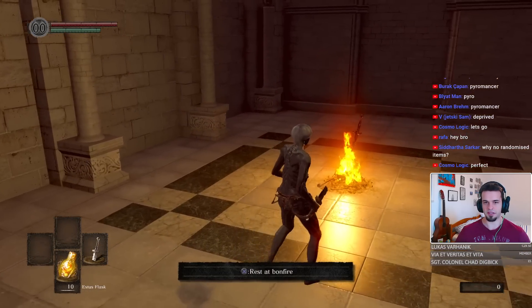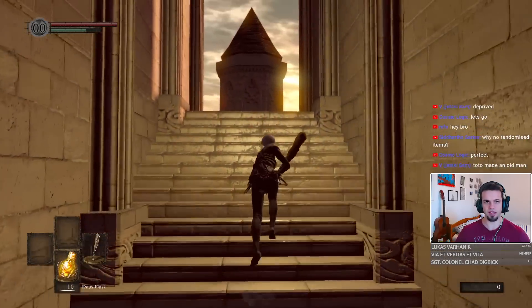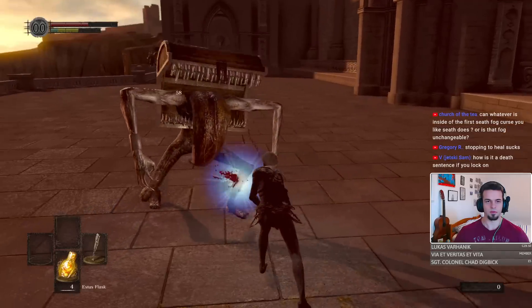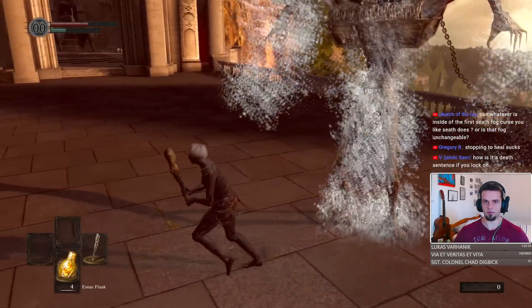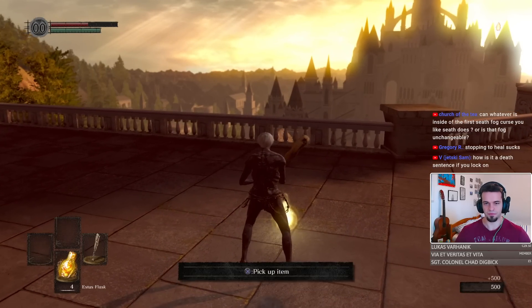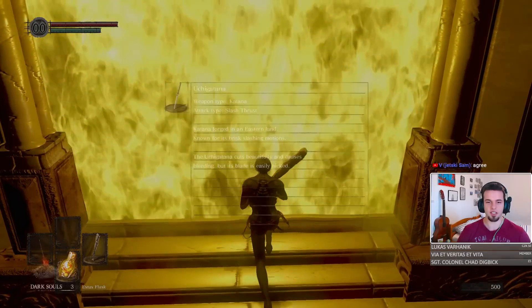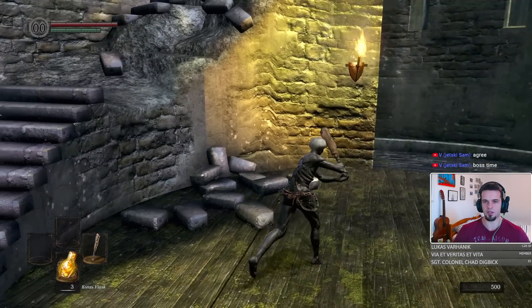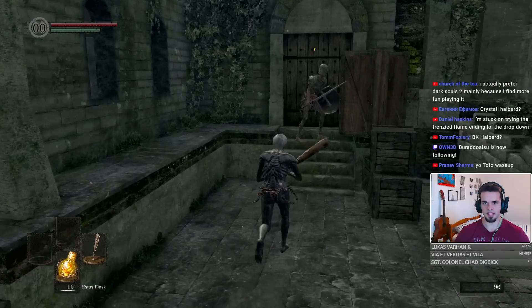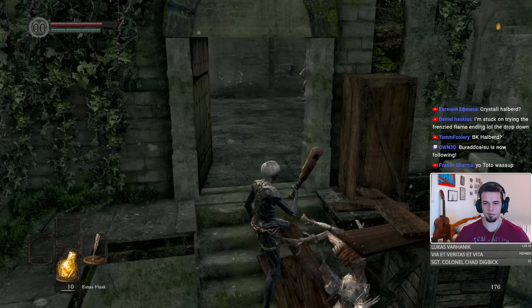Undead Londo is our first starting location. This is gonna be interesting. Let's try if I can go to Sif's foggate. We should be able to get at least a decent weapon here. Crystal Halberd — that's basically a plus 10 weapon. The Sif foggate leads to Undead Burg. There is a foggate between here and Firelink, which means we are not gonna be able to get to Firelink.